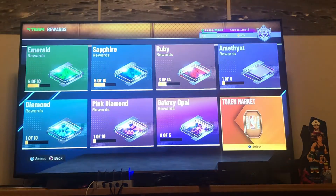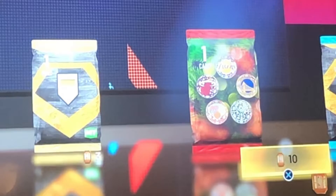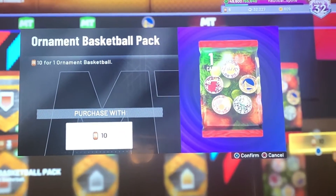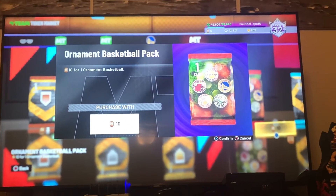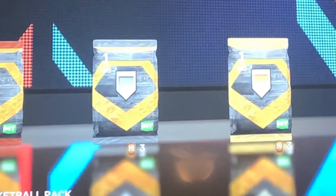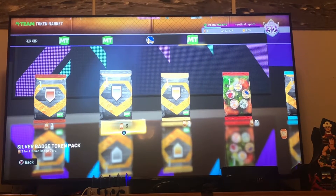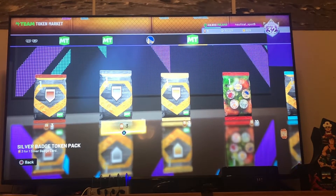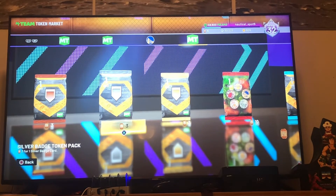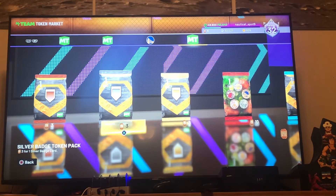Another way to make MT: go here and buy the ornament basketballs — they go for like 1,000 MT. You basically get 1,000 MT for free because the tokens are free. Also, if you get these silver badge cards, you can make like easy 500 MT. They only cost 3 tokens each, and if you get like 5 of those, you can make like 3,000 MT.